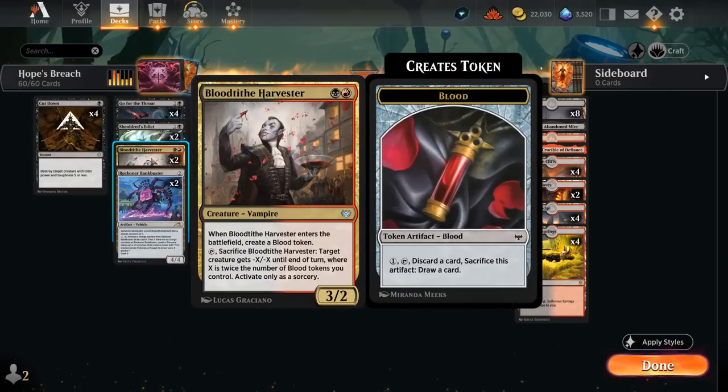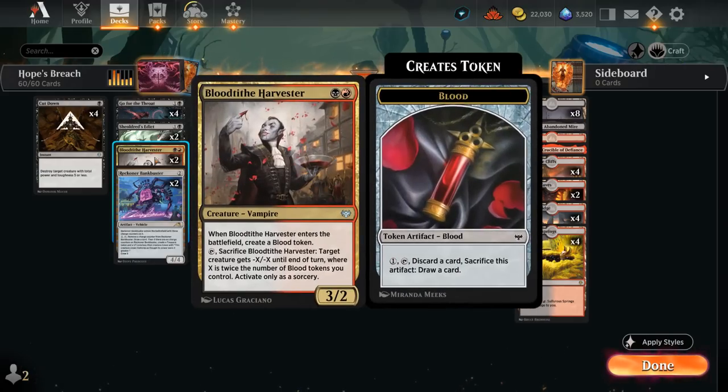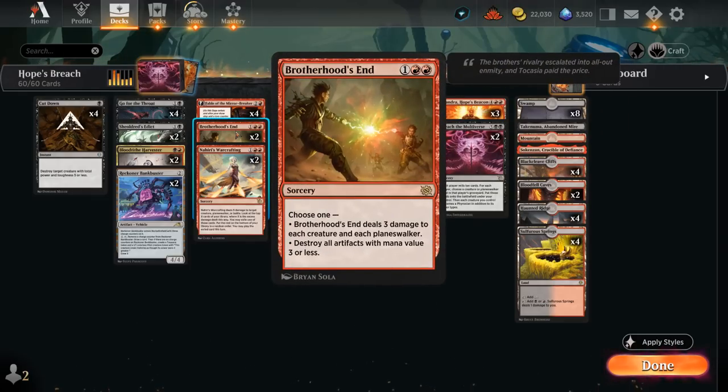We've got Harvester, which can also crew Reckoner Bankbuster — a split of two of each. Bankbuster is great in grindier matchups, Harvester is much better in aggro matchups. Against other midrange decks Harvester can be a little awkward since our deck is very creature-light, so we just give the opponent a removal target. If our game plan works out, we can easily win without ever casting a single creature. Brotherhood's End is another sweeper to catch up against creature decks, and can also destroy artifacts — answering an opposing Bankbuster or a bunch of treasure tokens.